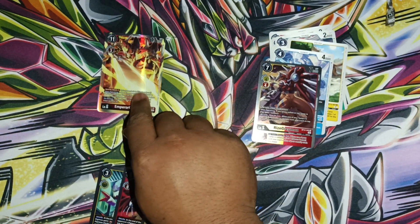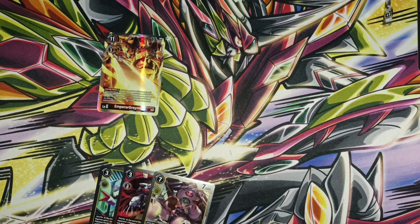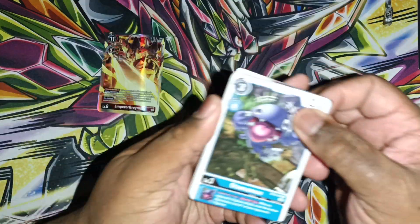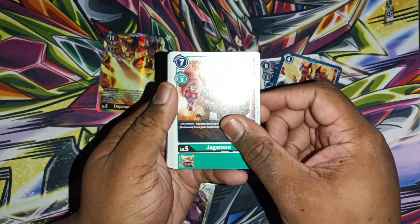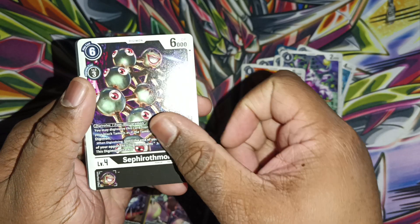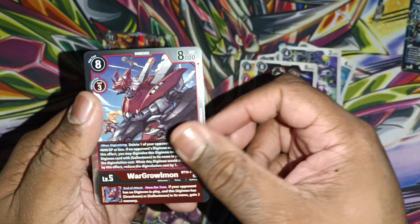That looks real nice. Okay next pack: Utama, Pilo, Foot, Pyro Dragons, Jagamon, Swim, Omni Shout, Slackmon, Agunimon, Sephirothmon - there we go, Sephirothmon - Imperialdramon Dragon Mode and Borg Graumon.